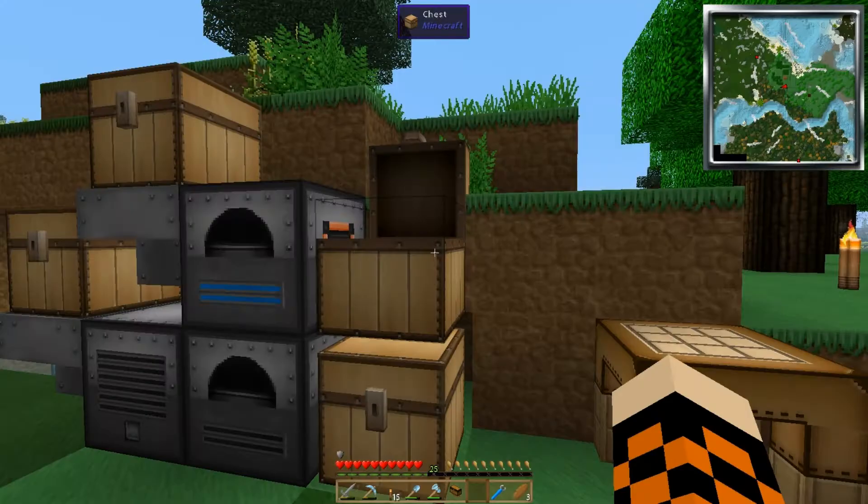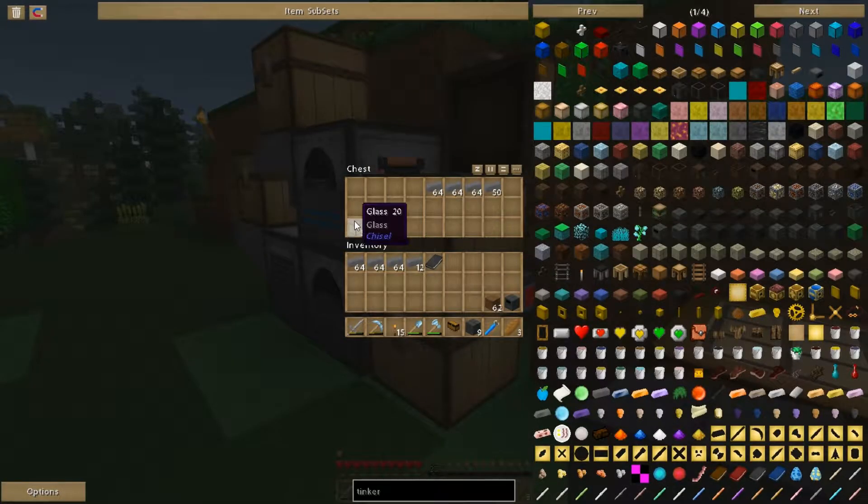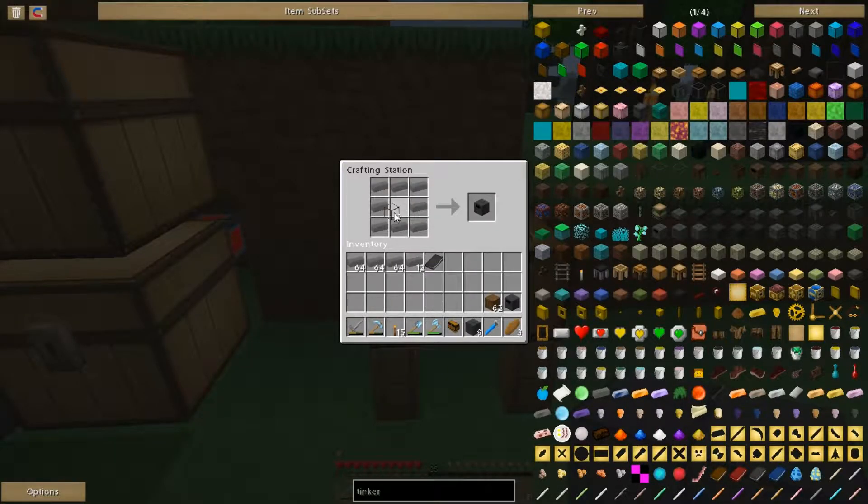Let's take four of these for now. We need nine brick — nine bricks built. Put the floor in. Got our book — Mighty Smelting. We need the smeltery controller.